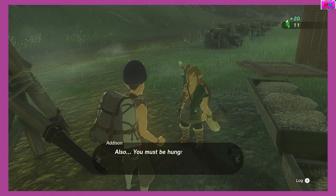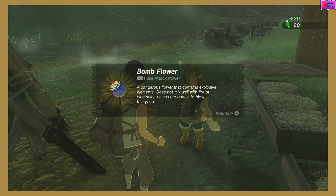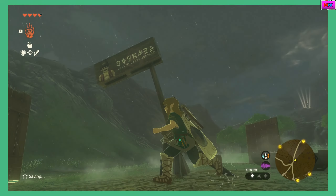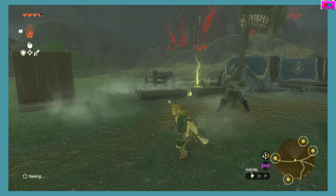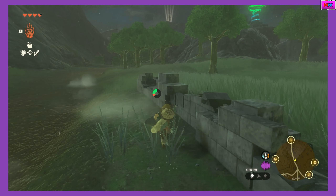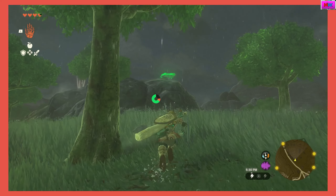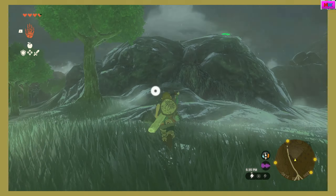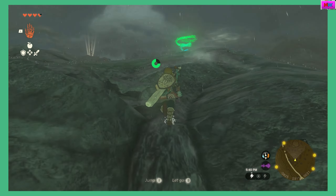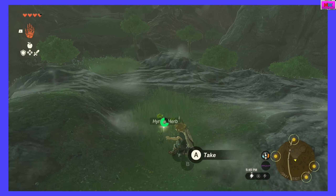Oh nice! Finally not broke — oh, he gives me food too. And a bomb flower! Man, that's the third lightning strike. Okay, go to the shrine. Probably that tower on the way too. Oh crap, a living tree. Hyrule herb. Oh, I see another shrine that way.